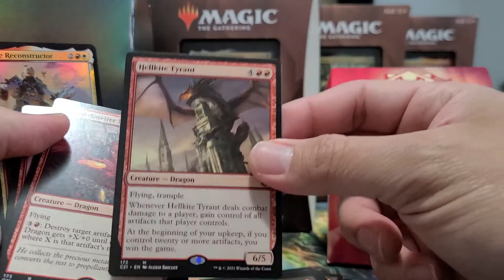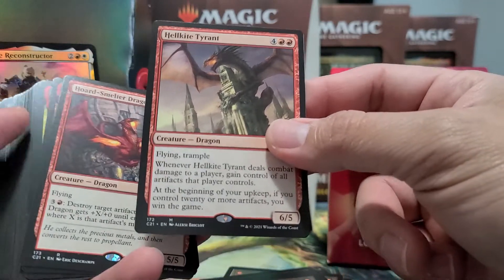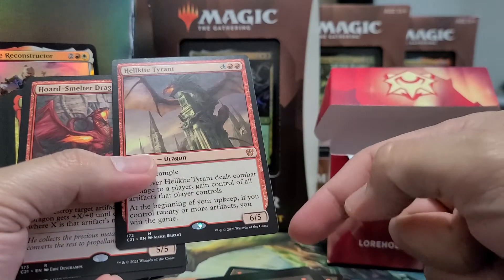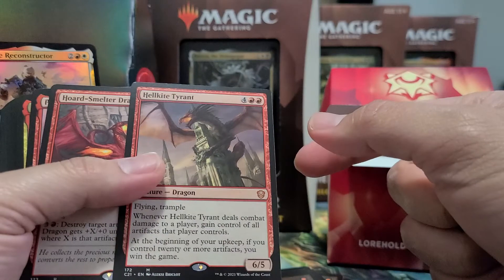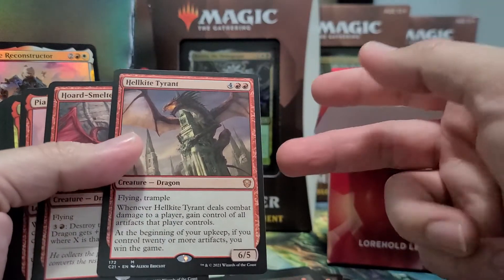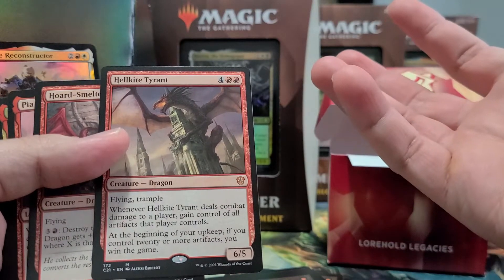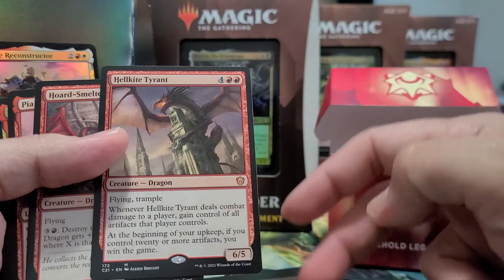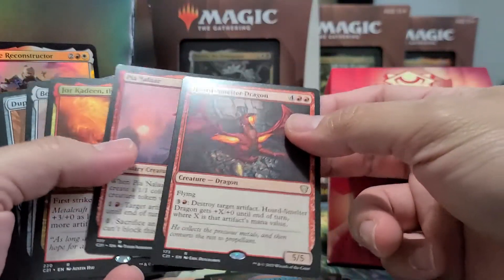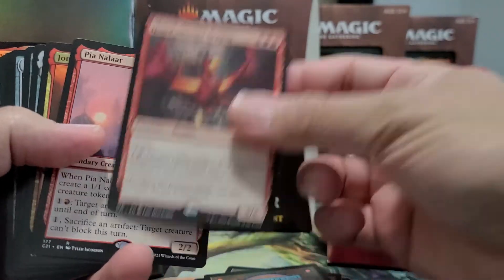Hellkite Tyrant — I'm glad they finally reprinted this because the price was skyrocketing. He's way too strong honestly, in Commander or otherwise: if you control 20 or more artifacts you win the game. One upgrade I'd suggest is adding Mycosynth Lattice — a six-cost artifact that makes all permanents artifacts, so when Hellkite deals combat damage you gain control of everything your opponent has. You could also add Darksteel Forge to make all your artifacts indestructible, and I'd throw in Goblin Welder too. There's a lot of great graveyard recursion for red-white, especially with artifacts.